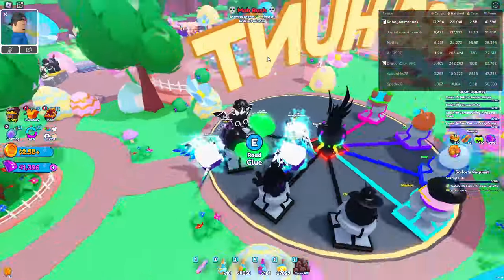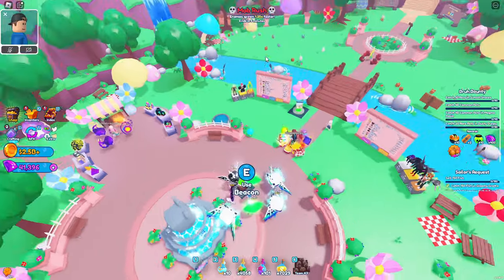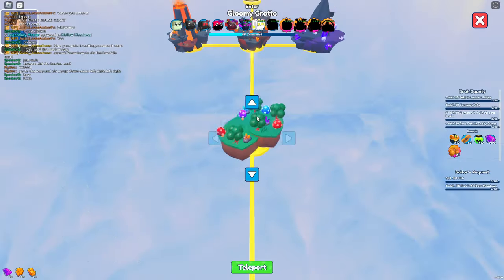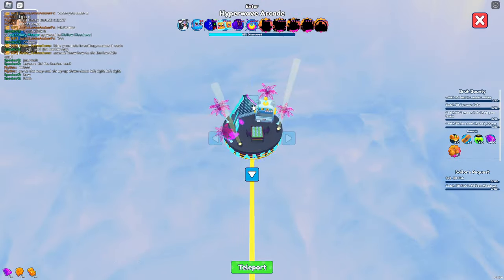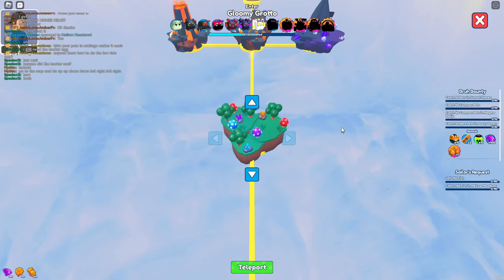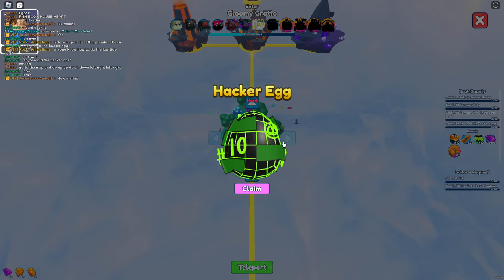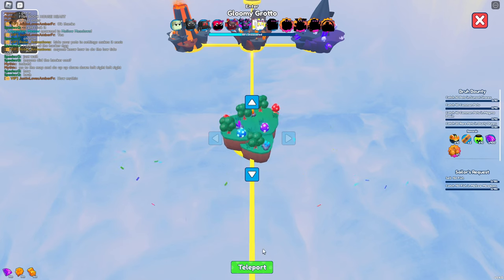So we got two eggs left — the hacker egg and the question mark egg. The hacker egg is actually really easy to get. To do it, open the teleporter menu and press the arrow buttons in this order: up, up, down, down, left, right, left, right. And you got your hacker egg.